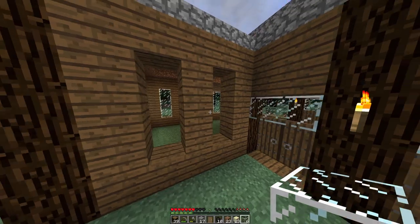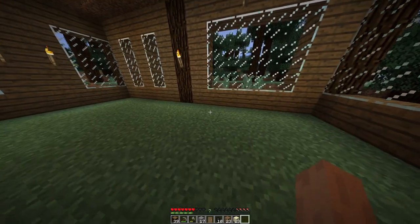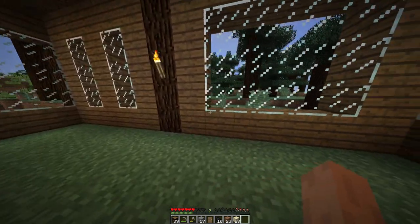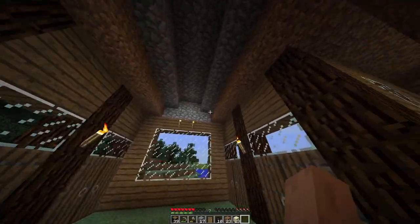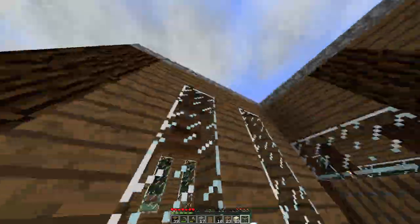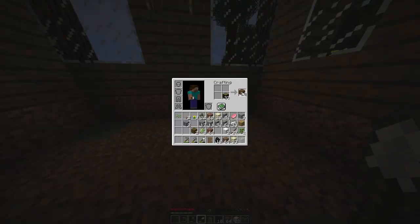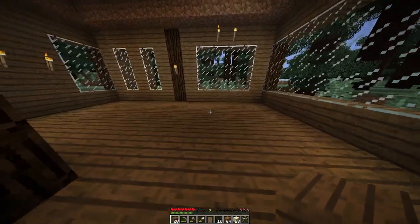Oh my gosh — we forgot to put glass right there! No way we forgot a window. We need more sand. While the glass is smelting I'm going to go ahead and start shoveling this area off a little bit with a stone shovel. I'm thinking about making this floor cobblestone or wood — probably cobblestone since the roof is cobblestone. But I just realized we have no cobblestone yet, so the floor might have to wait.